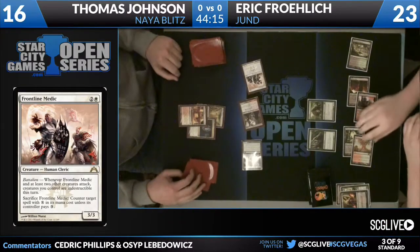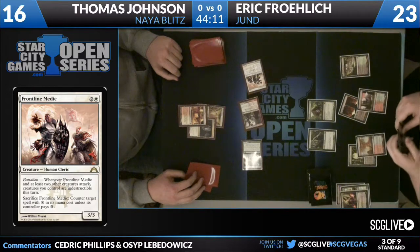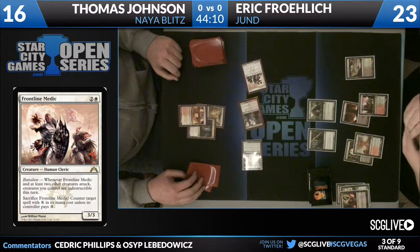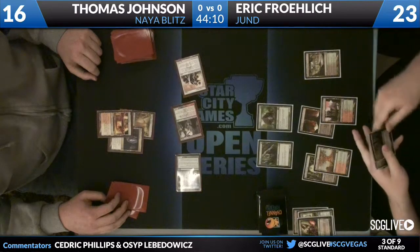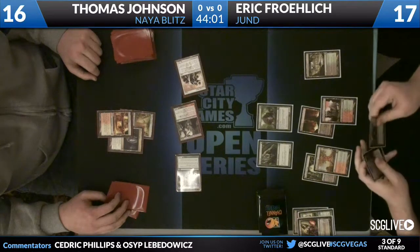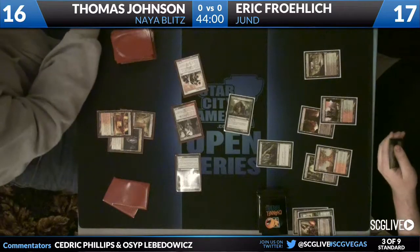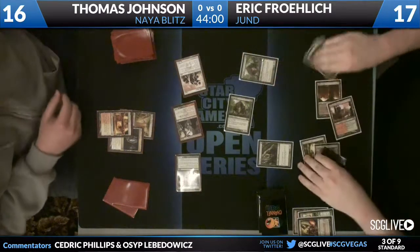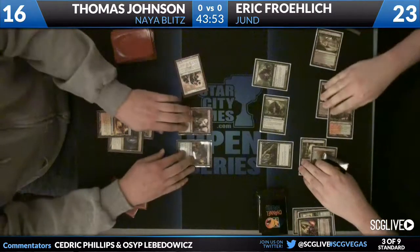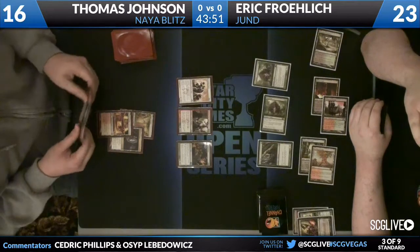Eric just chump blocks with the Thragtusk and passes the turn back. Frontline Medic is making the attacks look very, very easy. Now it's just up to Eric to be able to deal with that thing, and then he should be good. The good thing is that Thomas didn't really draw anything else to press his advantage. If Eric draws anything, he's able to attack. I think Eric even has a Tragic Slip, so he'll be able to deal with the Medic in this combat phase.